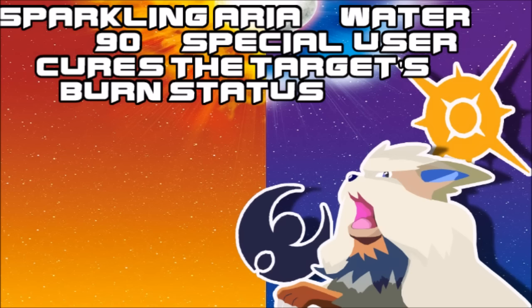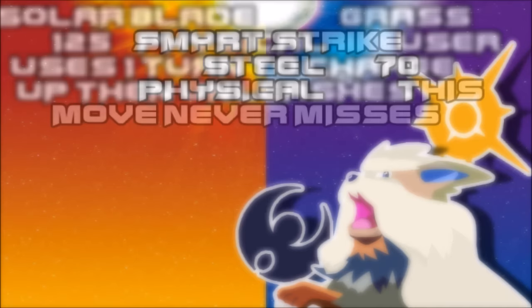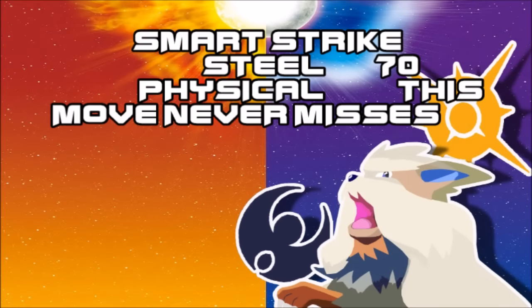The next move is Solar Blade — basically the physical Solar Beam. That's really all I can say about it. The next move is Smart Strike, an Ice-type move that never misses. Pretty straightforward, to be honest.